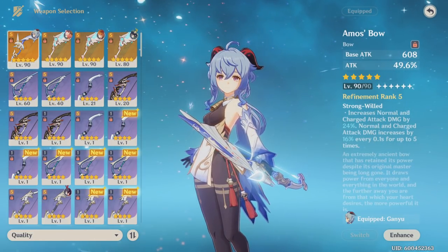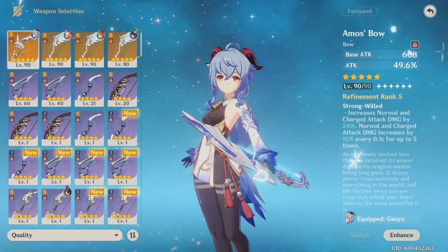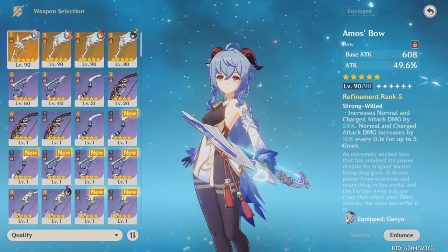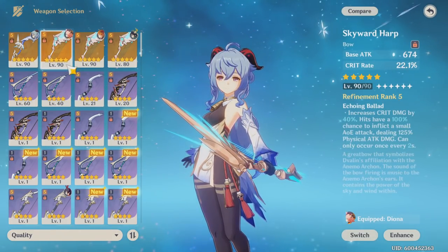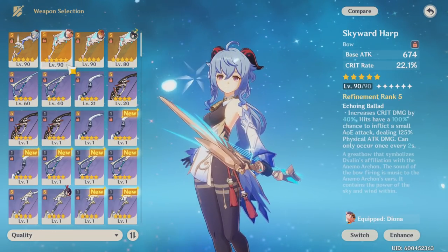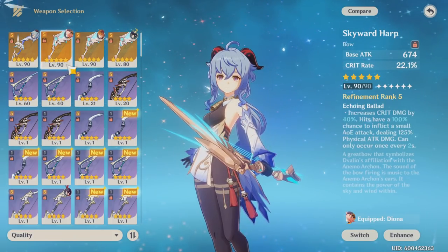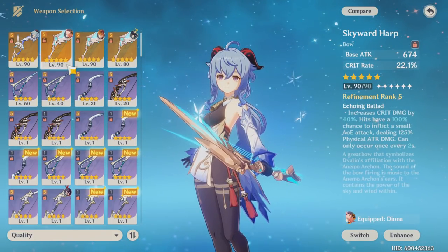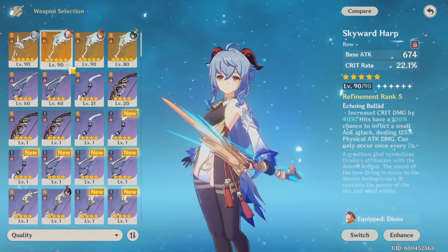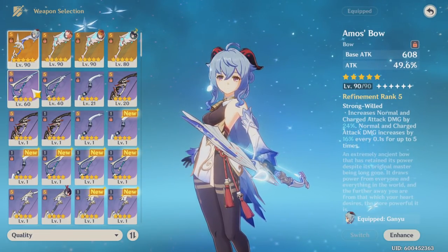The substat of the Amos' Bow is attack, which is fairly solid — not crit rate or crit damage, but still really good. The second best weapon for a DPS build is the Skyward Harp. It's overall probably the best weapon in the game right now, with good crit rate, crit damage, and high base attack. However, in Ganyu's case, the Amos' Bow definitely comes out on top over the Skyward Harp.